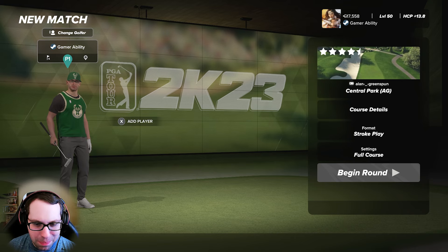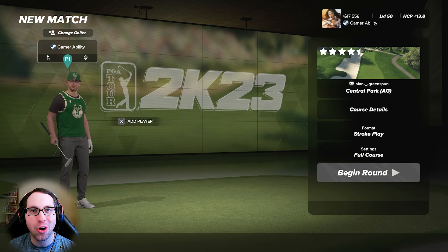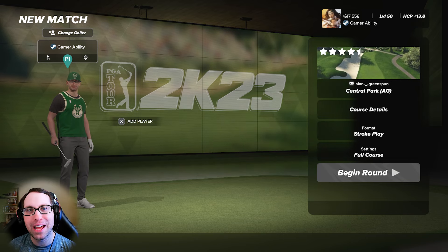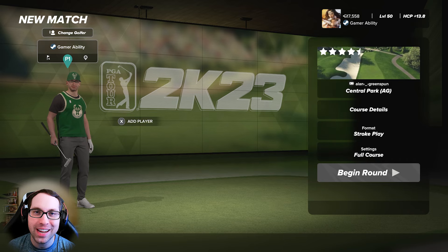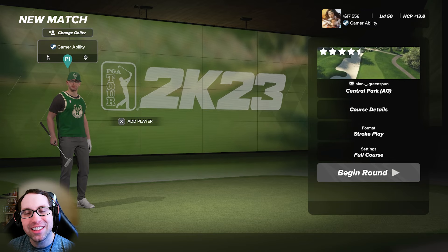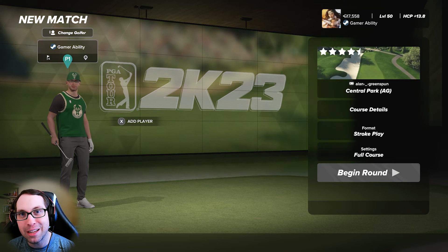What's up everyone, Ryan here, back with another PGA 2K23 challenge series video. Today I'm returning to the impossible challenge series, where I take on the hardest golf courses in the game on extreme course conditions, trying to get to even or better on master TGC tours difficulty. Today I'm continuing my journey at the truly impossible golf course Central Park AG, designed by the legend Alan Greenspun, making my 37th attempt.